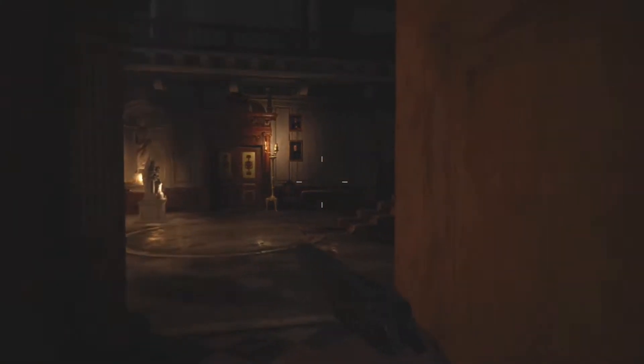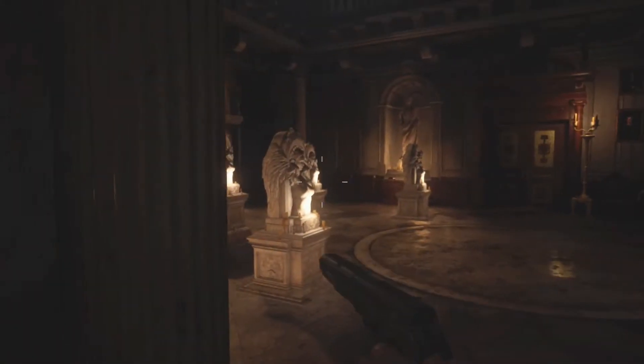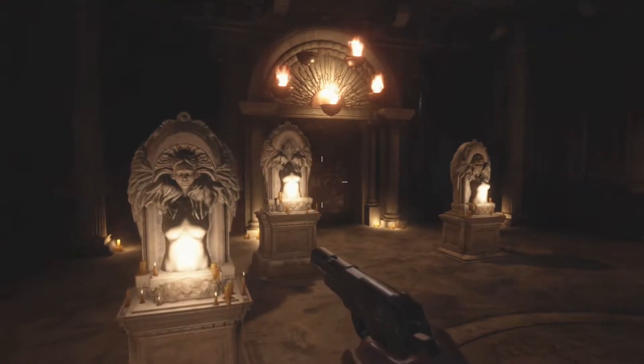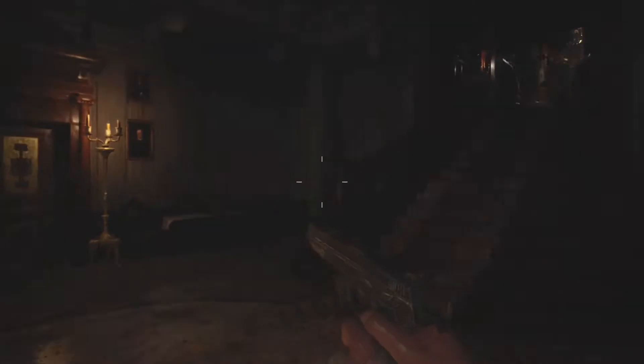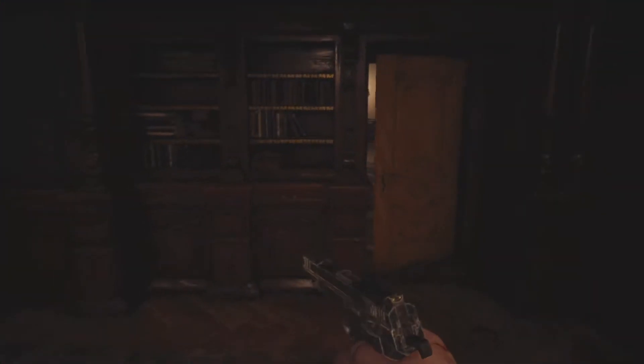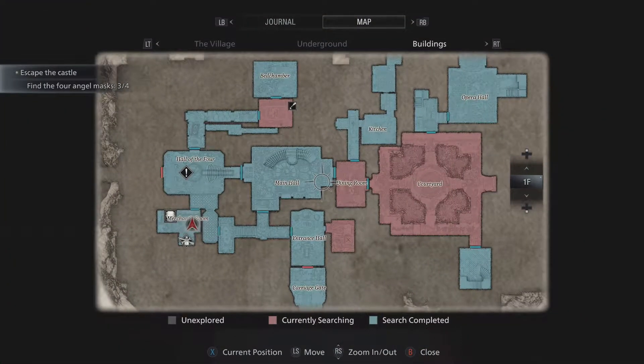Alright, so we're in part six right now. Big tall thick lady was right out here - there she goes. Although she's turned around, we found three of the four masks. We're looking for the other one. I don't know exactly where I need to be, so I'm just gonna check this map real quick.